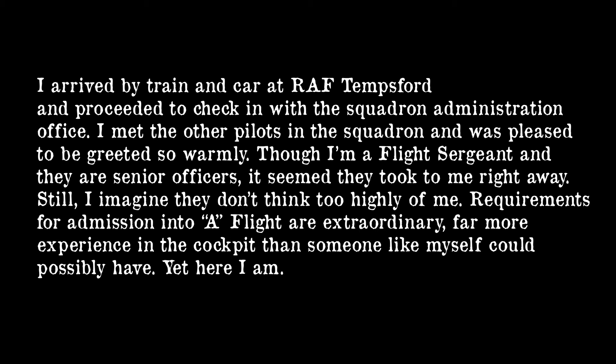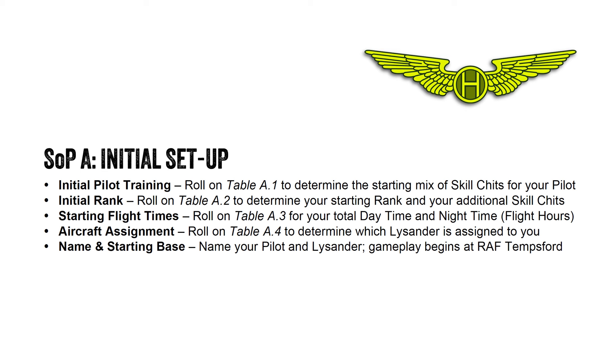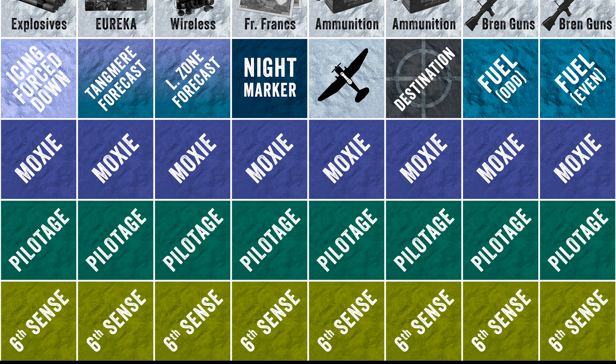So let's get started. In Sequence of Play A, or SOPA, the first step is to determine your pilot's mix of skill chits. But what is a skill chit? In rough terms, skill chits are a measure of your pilot's experience level. The more you fly and the more success you have, the more skill chits you earn. There are three types of skill chits in the game: moxie chits, pilotage chits, and sixth sense chits.